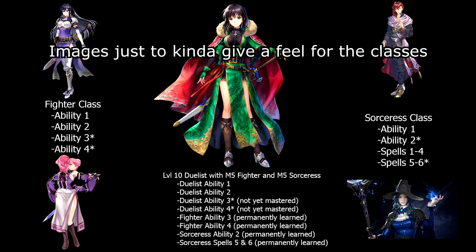To recap: hero A starts as a fighter and has example abilities 1 through 4, the last two of which are mastery abilities. So once hero A reaches five levels locked into the fighter class, they are able to use abilities 3 and 4 after switching to a ranger, a sorceress, or whatever else. After mastering the sorceress class, they would keep some of the spell list and take the ability to cast those spells to any class after. It continues this way until you have a customized high-level character with a list of spells and skills all its own.